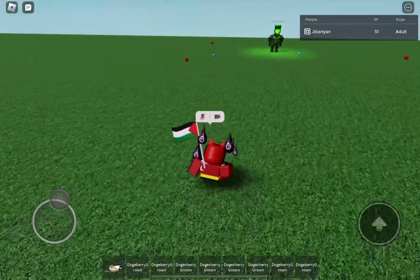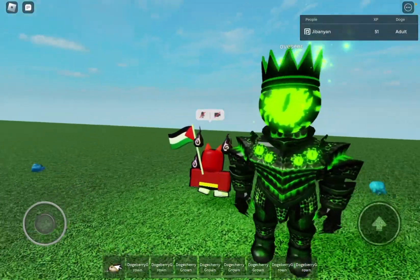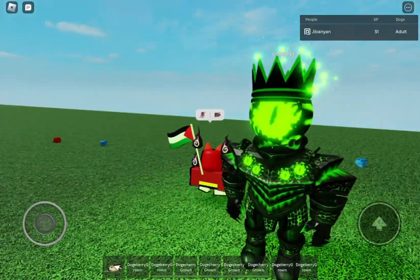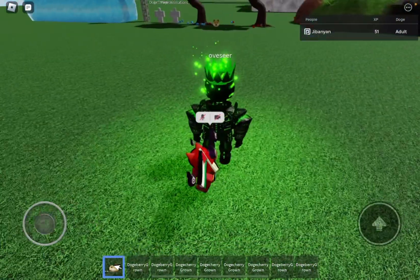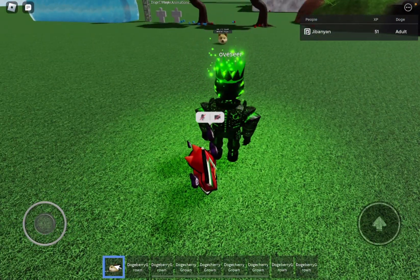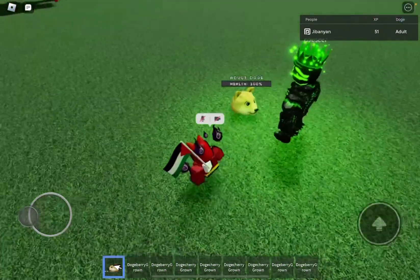Let's talk about the overseer over here. This is the game's design for the overseer — it's a very interesting one. It has a floating eye head, green crown, and the usual overseer armor. This isn't an enemy, by the way — it's just a model here displaying the thing.